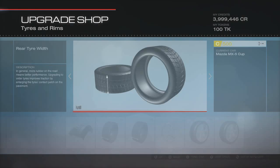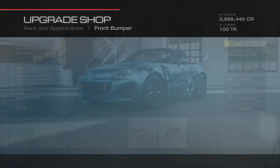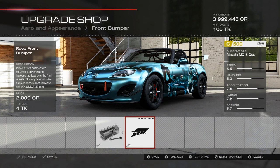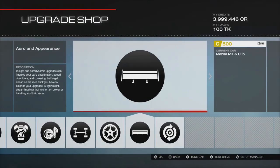I've upgraded the aero on this car and it handles pretty damn well. If you have a look at the stats for it, you can see handling is at 5.3 — that's fairly high for C class. I know I've got some B class cars where the handling isn't that high, so this car is pretty damn good in the corners. I'll show you that in a minute when I take it out on track.